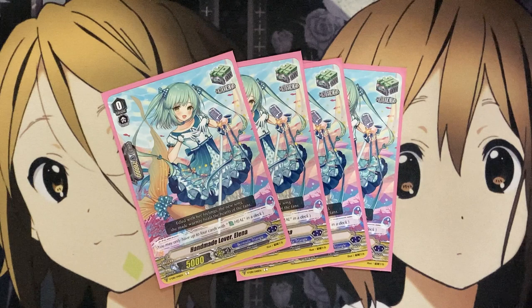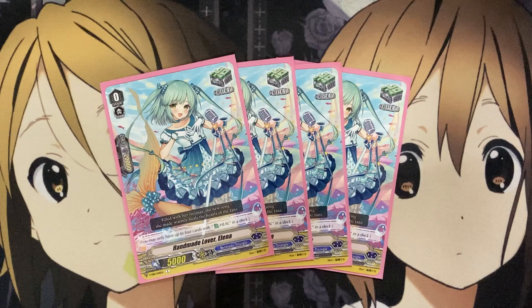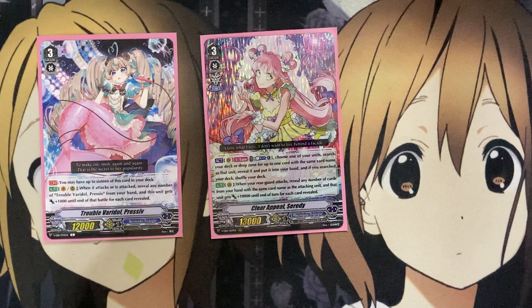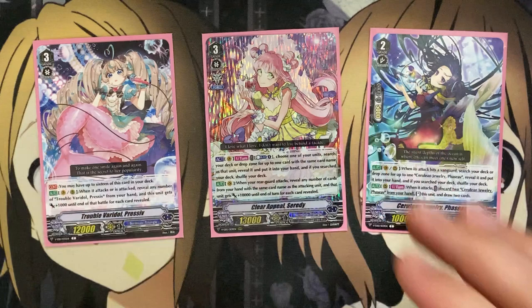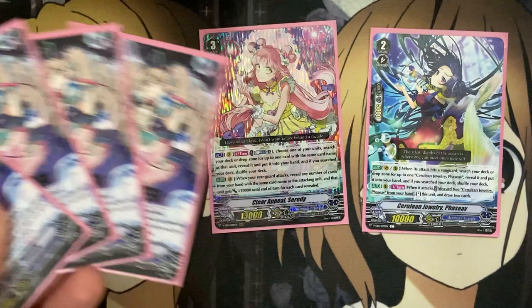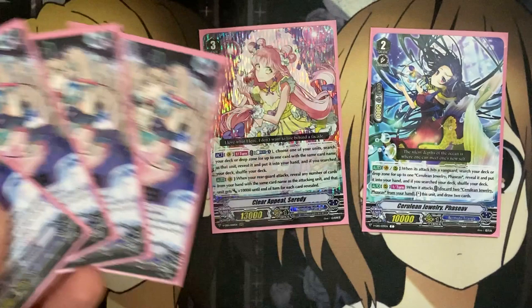Lastly for the heal, just 4 copies of Handmade Lover Elena to finish off the preferred style for the deck — it definitely matched up with all the other Bermuda Triangle units for this budget build. The preferred setup is having Serity on your Vanguard circle with a Pressive on the rear guard circle and your additional Grade 2 as one of your setup cards. Being able to search out whichever one you need — if you have plenty of Fasive or plenty of Pressive built up in your hand thanks to Serity — you can hit for up to massive power with the 10,000 per copy you reveal. Going for Imaginary Gift Force 2 is definitely your go-to option.